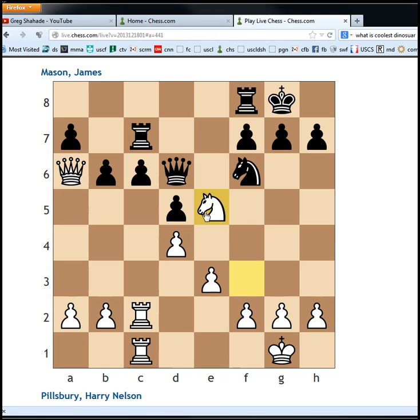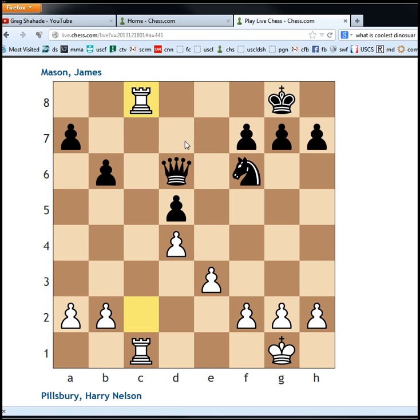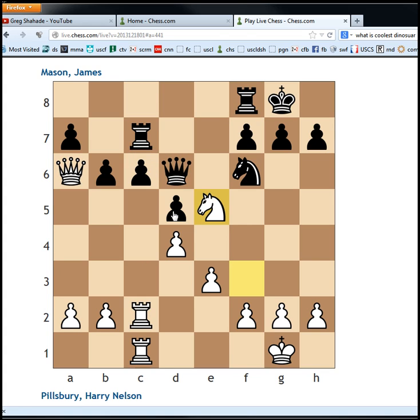Do we see why? Black has two ways to deal with the attack on the c6 pawn. The first way is Rook to c8. Pause your video and figure out what move you would play against Rook to c8. Yeah, there's a few good moves here, but Knight c6 is one of them. And if Rook takes, we actually go Queen takes Rook. Queen takes — the only defense — Queen f8, and white is just up the exchange. So that is a winning position. So Rook c8 doesn't work.